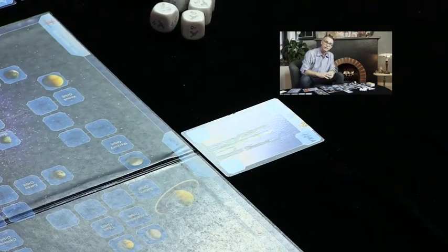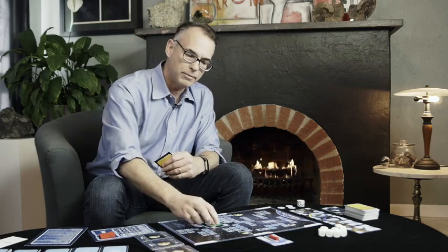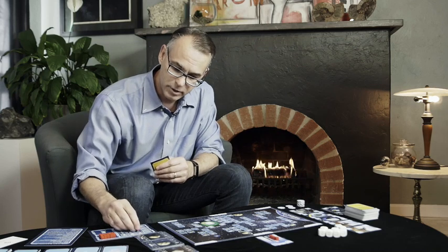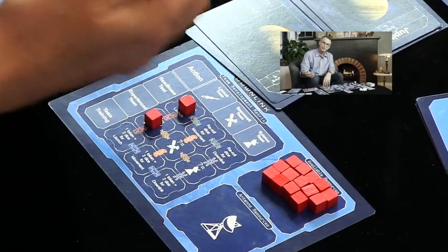Another option is to build a rocket. I have the H-2A vehicle from the Japanese Space Agency, and I want to get that on the board. I place it next to its launch site, the Tanegashima Space Center in Japan, and spend four resource cubes to deploy it. I'm also going to build up my team's capabilities by playing a readiness test on my launch team, and then gain an experienced team token — also on my launch team — increasing the likelihood of a successful roll.